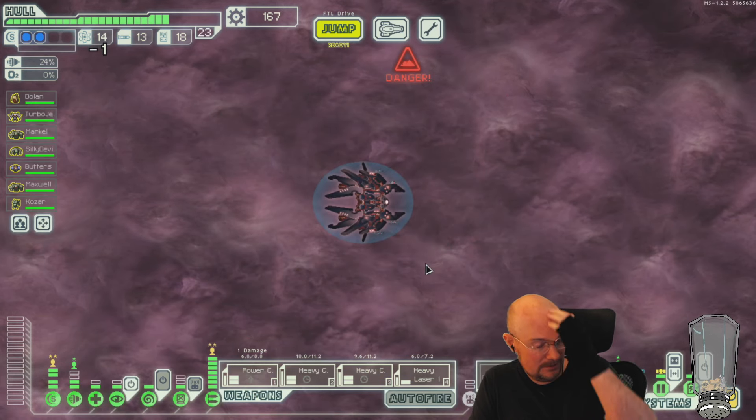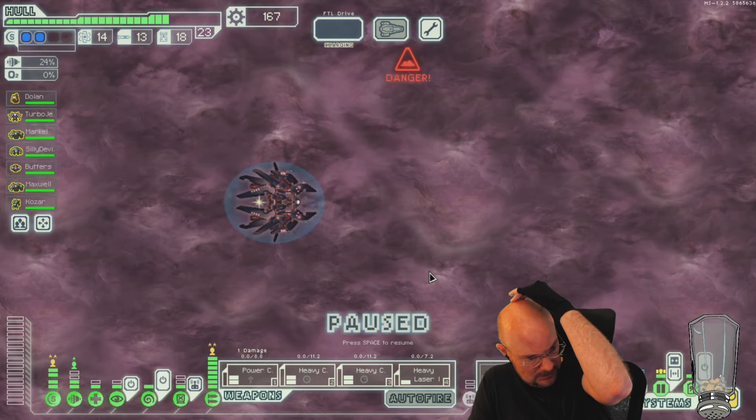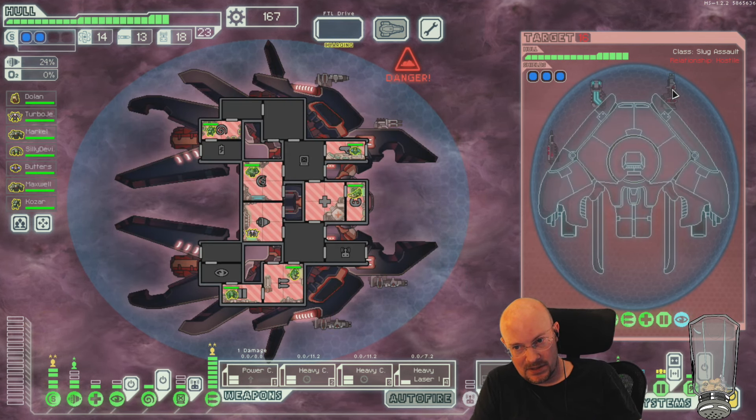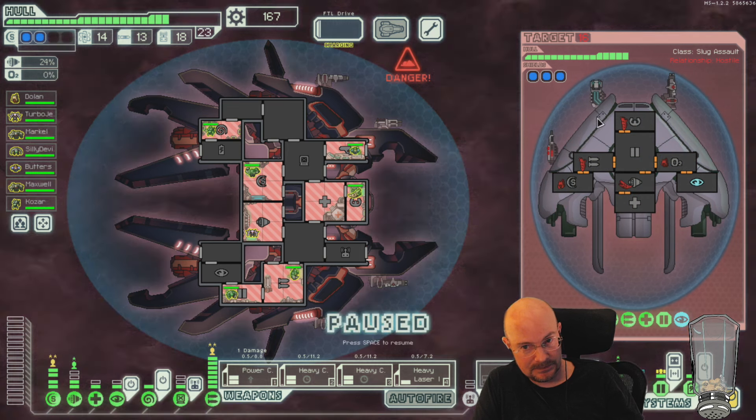All right, one more jump to see if there's a store. If no store, then buy shields. Oh man, these weapon systems. That is an 8-power weapon system. Well, guess I'll hack it and make it a zero-power weapon system.